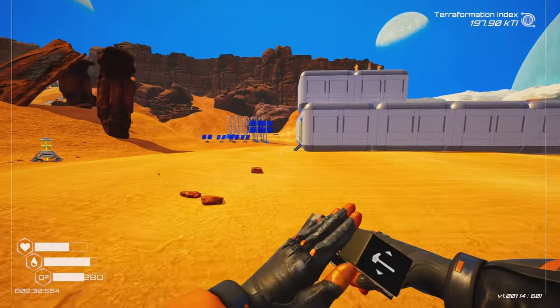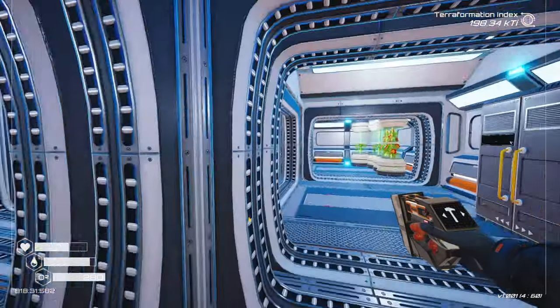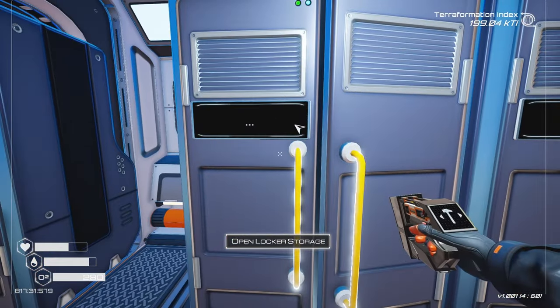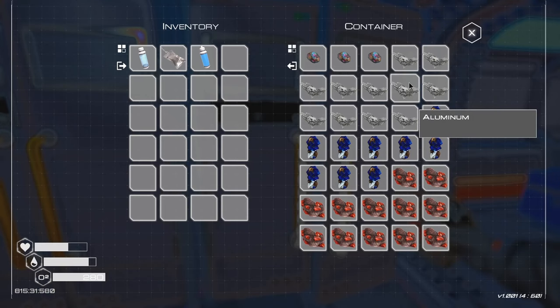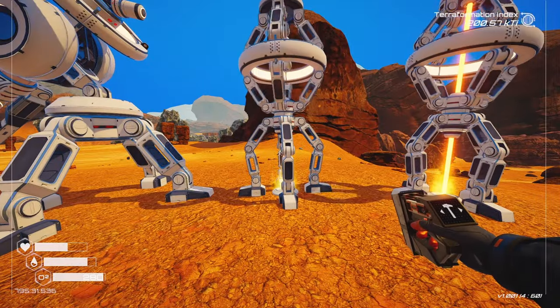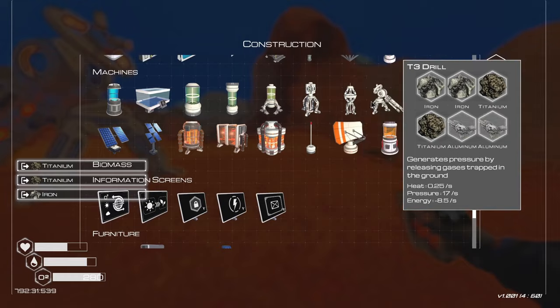I've gotten kind of lucky with aluminum because there were a couple of meteor showers. This place has grown and I'm actually kind of full. The titanium, not so much, but I did move it out because I couldn't fit anymore. I got very lucky with some of those meteor storms — one meteor actually gave me three aluminum. Let's grab two of these and take these apart to get some power back.